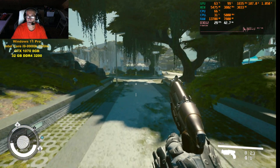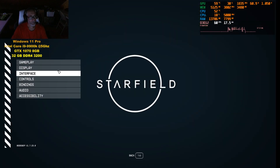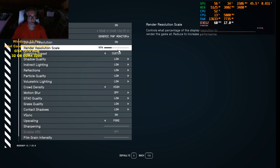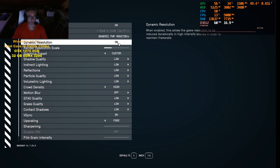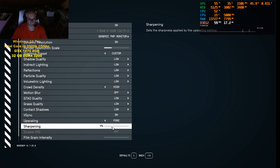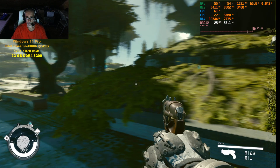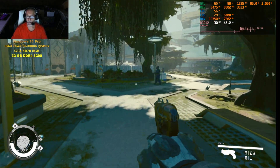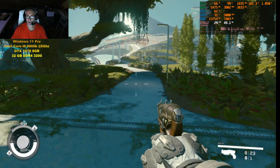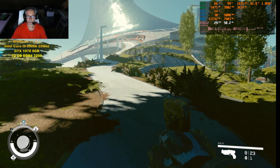Right now I'm starting off at 1440p, which is the native resolution on the desktop, at 65% render resolution scale with dynamic resolution on. Everything's on low except for the crowd and upscaling. Sharpening is turned up to about 40, and I am recording, so you can add a couple frames per second onto the average — if I wasn't recording I'd be getting like a solid 30 right now.